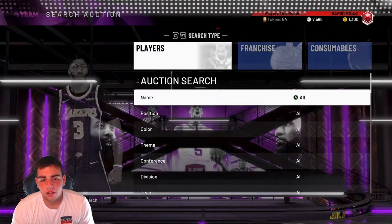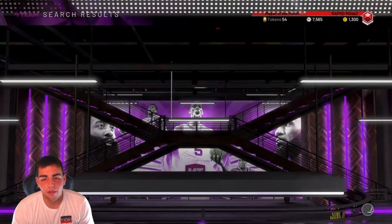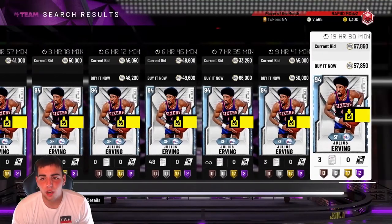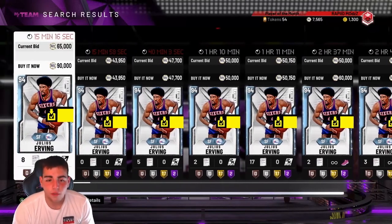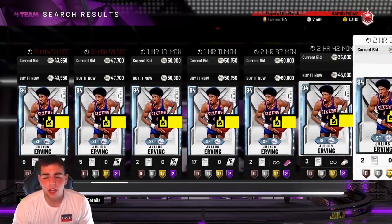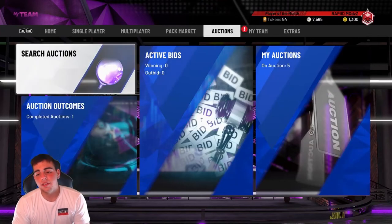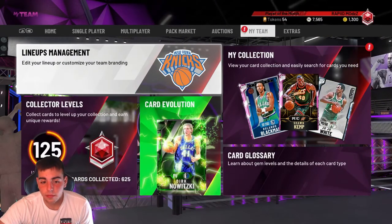It's just not a good time to sell right now. If you have MT, go ahead and pick up cards and just wait. Don't sell — you'll lose a lot of MT. Also Julius Erving is really cheap and is a good card to grab. That's all I got for you guys — hope you enjoyed the market overview. Any cards you want me to cover or questions about anything NBA 2K-related, let me know in the comments. Hope you guys enjoy — peace.